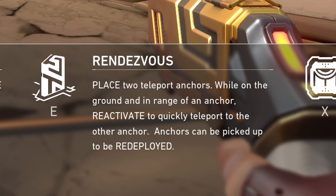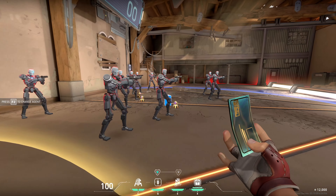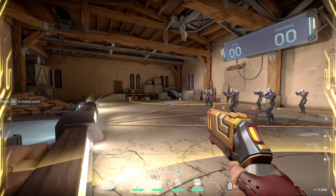Next up we have Rendezvous — place two teleport anchors. While on the ground and in range of an anchor, reactivate to quickly teleport to the other anchor. Anchors can be picked up to be redeployed. So that's this skill right here. I can't place it outside that circle, so you look at the anchor and you press E to teleport to the other anchor.